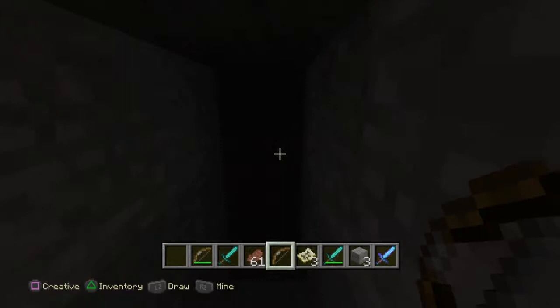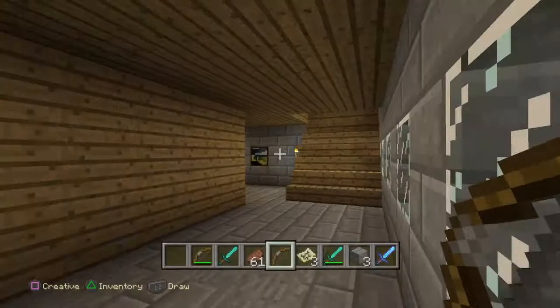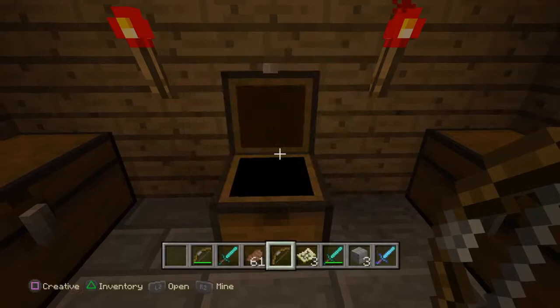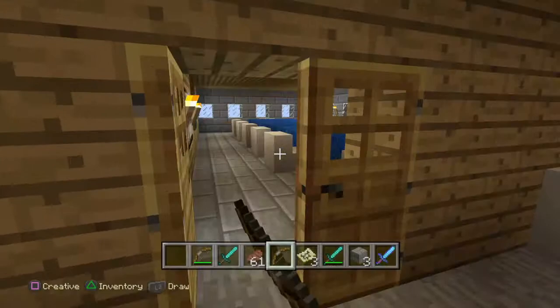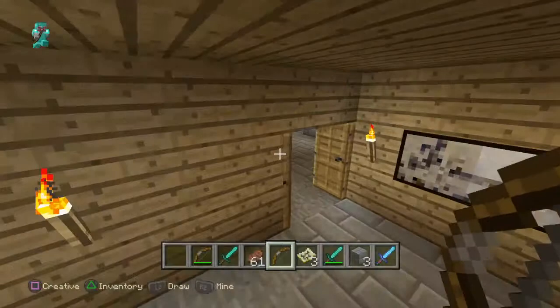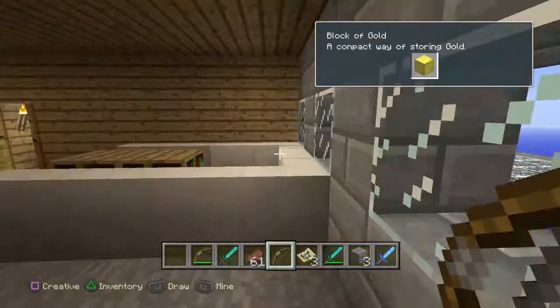Going back upstairs, this is the first floor. We've got the kitchen, fitted out with nothing, and this room here also fitted out with nothing. Then if you come through here we've got the dining room, which is pretty cool - you can pass food through there. I'm not sure why there are this many seats when there aren't this many beds upstairs. And in here is my office.